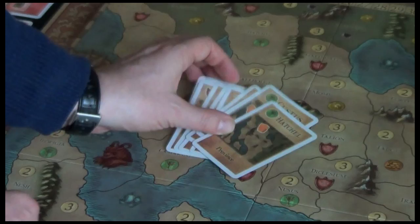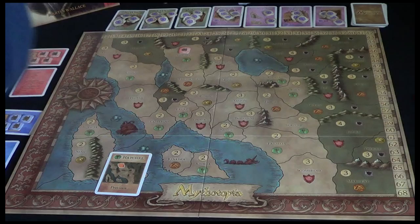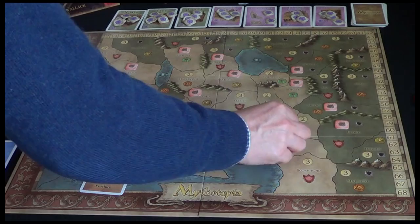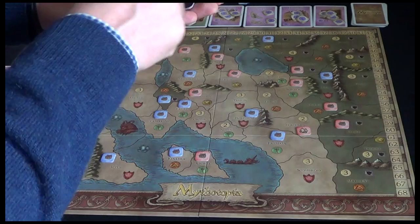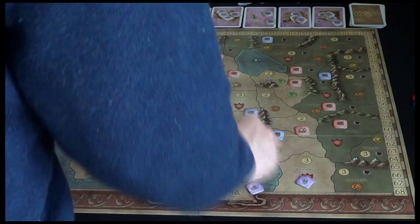So for example, the red player has Hatchell, so we'll place one of his towns here in Hatchell. We'll do the same for the remaining cards, and then we'll do the same for the blue player. And then finally we'll do the same for the hereby dragons - if you had rune stones in, you'd do the same for rune stones. There are two sets of tokens: the hereby dragons and the rune stones. For some reason the rulebook's got them the wrong way around, but these are your dragon tokens.